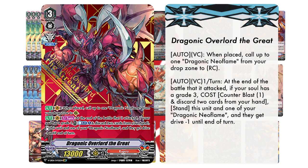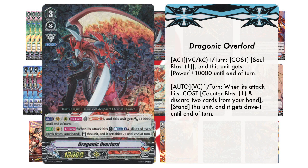And last but not least, we're going to be running 2 copies of base Dragonic Overlord. Its first skill reads: Act, Vanguard Circle and Rear Guard Circle, once per turn — cost Soul Blast 1 — and this unit gets power plus 10k until the end of the turn. Its second skill reads: Auto, Vanguard Circle, once per turn. When its attack hits, cost — Counterblast 1 and discard 2 cards from your hand — stand this unit, and it gets negative 1 drive until the end of the turn.